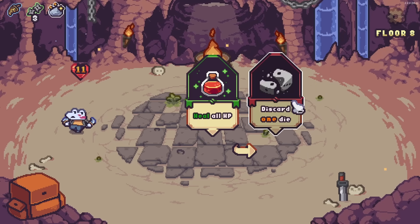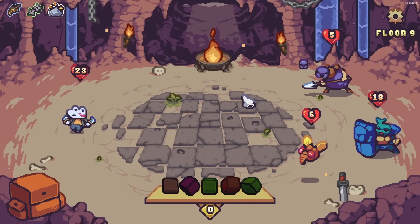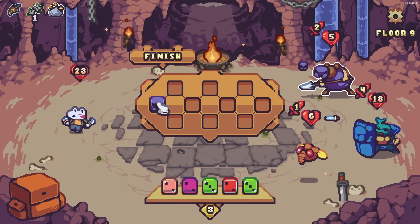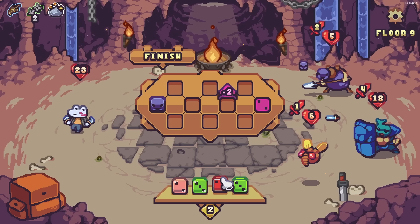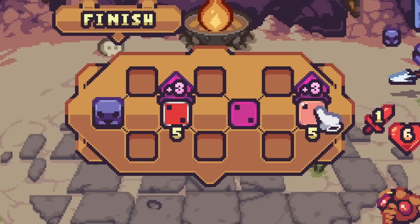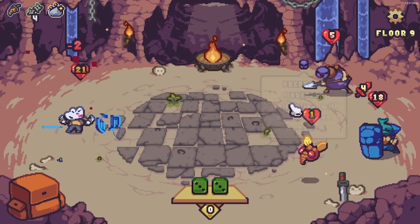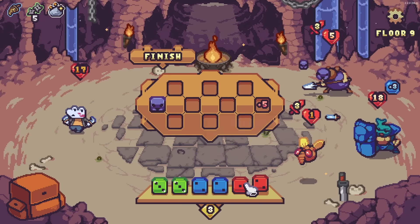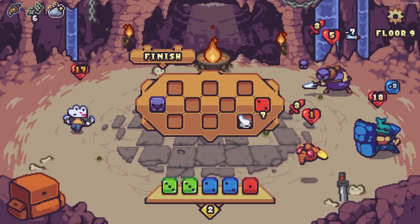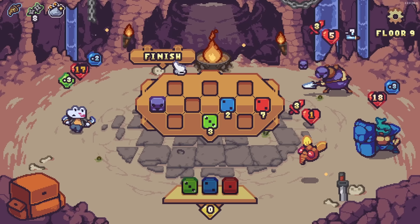I'm just gonna heal all my health back — that saves me a lot of trouble. Especially since we have a big shield beetle here. Thankfully the slot this guy took over is way at the end. We'll boost this slot to deal more damage there, and we can put this one down here to permanently augment that slot. This slot is boosted plus five — that's very good. I can just put this down here and be done with this bug right away, then we'll gain some shielding and probably some health as well.